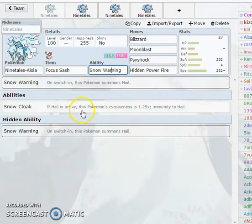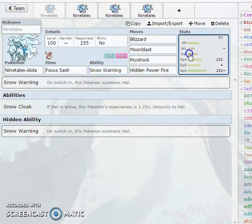As for the two abilities: Snow Cloak is the regular ability - when hail is active, the Pokemon's evasiveness is 1.25 times, and it's immune to hail damage. So you get a 1.25 evasiveness buff. The hidden ability, which is probably going to be the best ability for this thing pretty much every time, is Snow Warning. It summons hail on switch-in, and it's really what makes this Pokemon what it is.